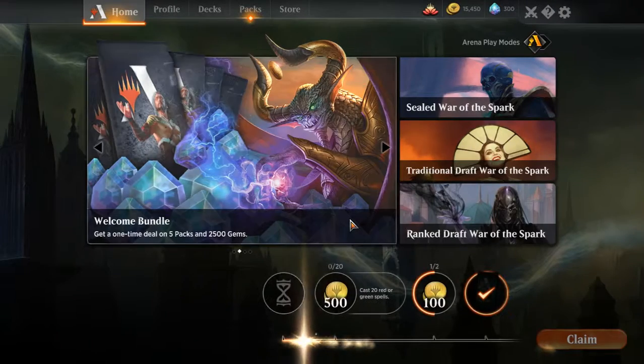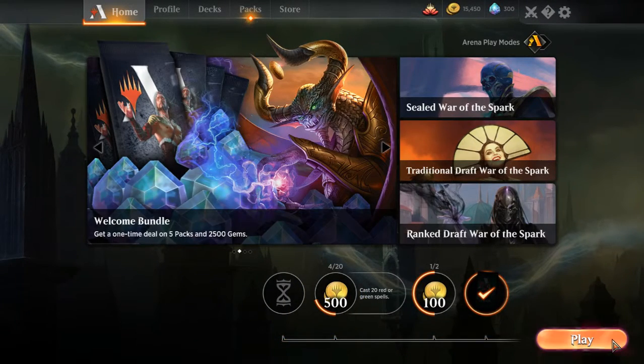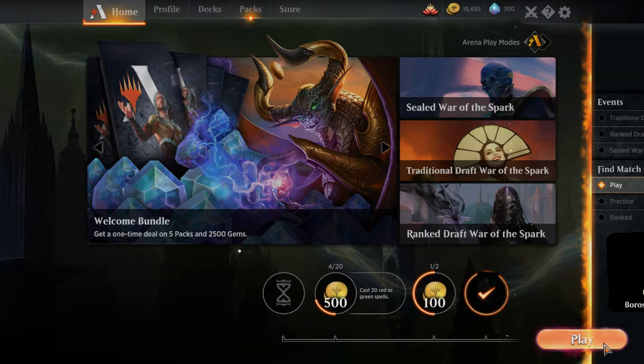Sorin's good - give lifelink to all your creatures, pretty good. Alright, round three. Hopefully we don't meet another person with an enormous lifelinking army.